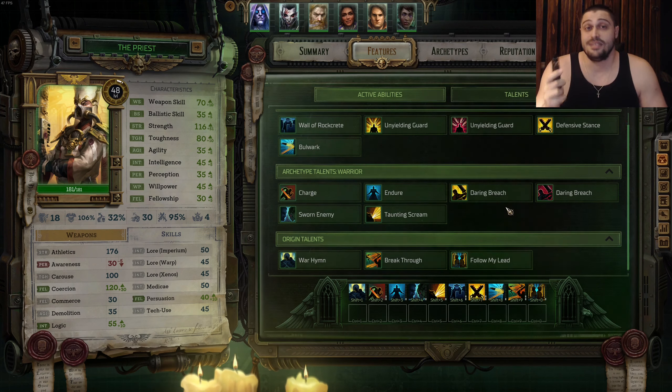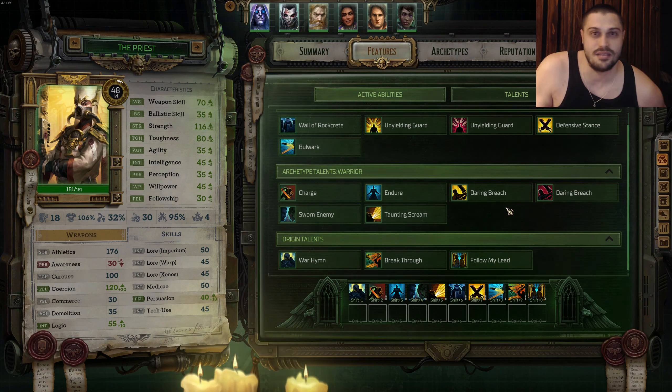Do not forget that this is a Dogmatic Imperialis campaign if you decide to play as a priest, and it's extremely valid on that type of run. The build is not that flashy during combat, but you need someone to control the battlefield. This is full control — you don't need cover, you just go in with your priest and scare enemies around you, soaking up damage. You cannot die. If you enjoyed the video, don't forget to like, share, and subscribe, and I'll see you in the next one.